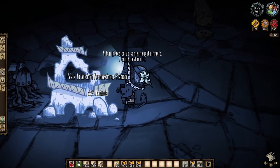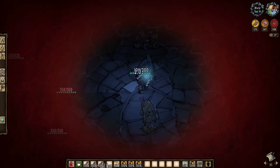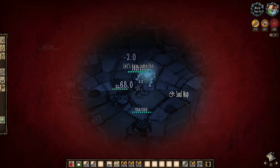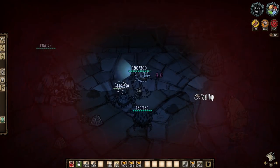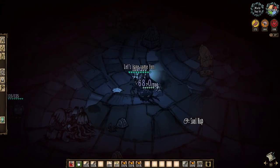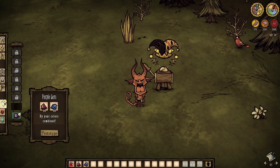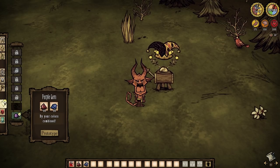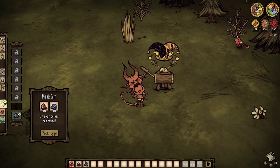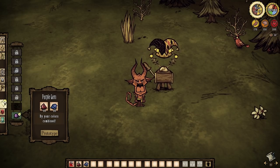Last and most likely least, broken ancient pseudoscience stations can drop red gems 0.56% of the time when hammered. However, we're rolling way more danger than reward with these, so I really wouldn't count on them. That said, we can count on red gems leading us to more power — perhaps even an early shadow manipulator with its purple gem refinement craft here. Good stuff.